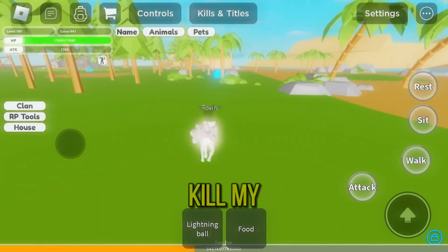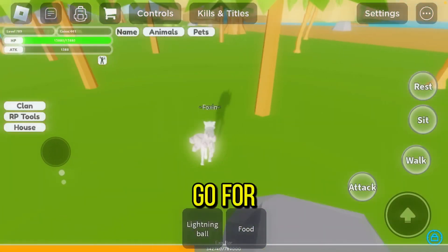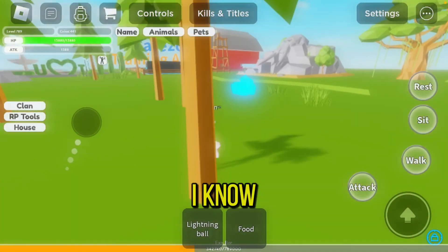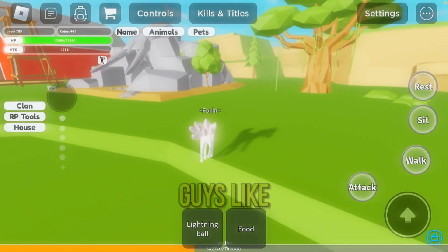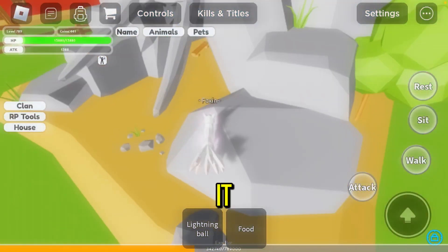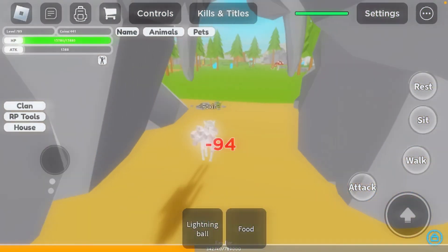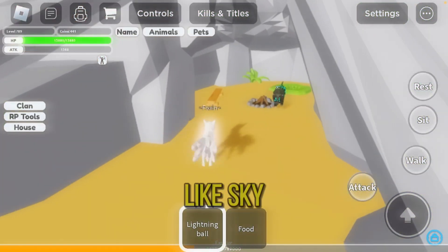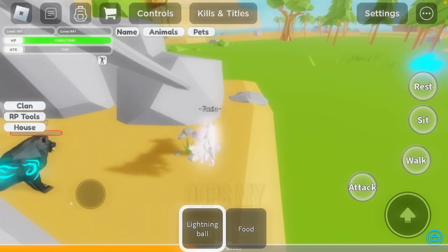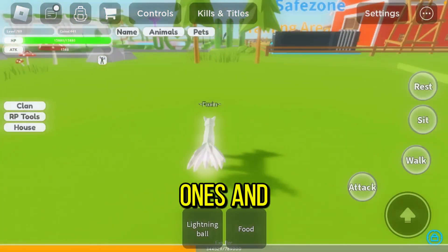My kill count isn't a lot, I know, but that's because I don't attack people — I only go for the coins. This is basically it for the ground level. I'll show you a part two of the sky area — they have sky ones too and you guys can't really see it from here, but there are sky areas. So stay tuned for part two.